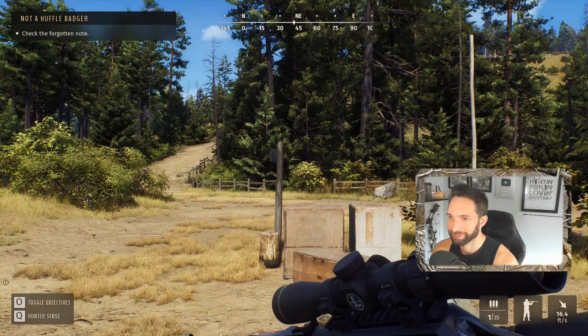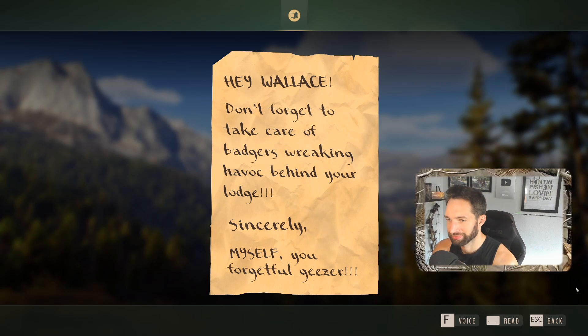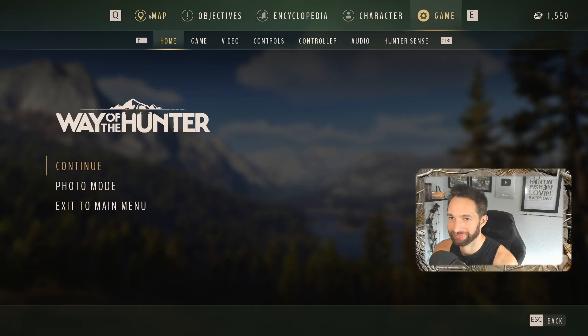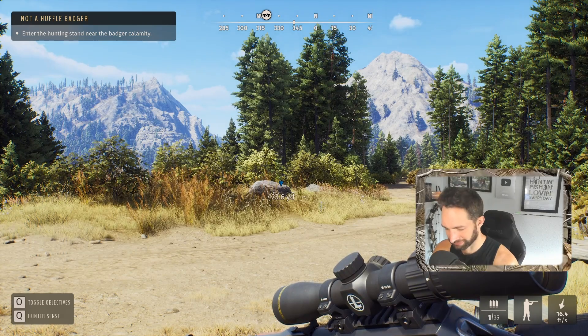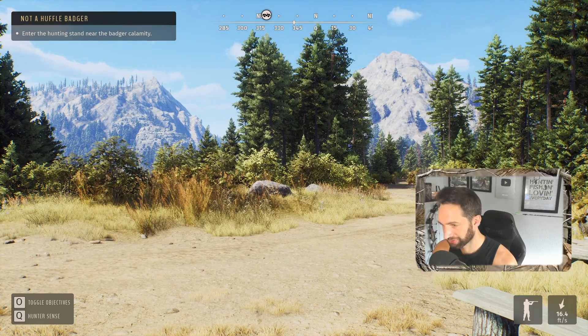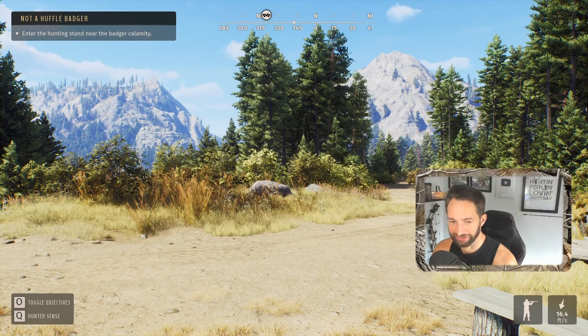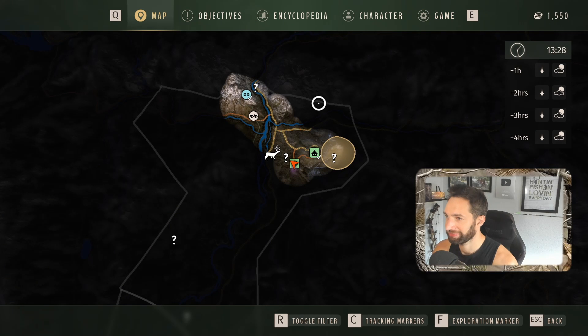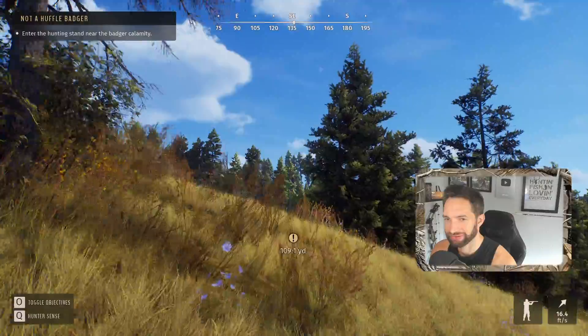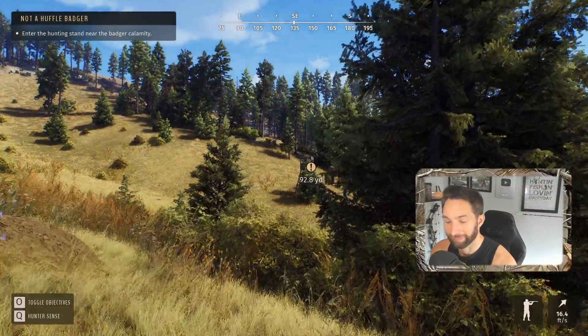Check a forgotten note: hey Wallace, don't forget to take care of the badgers wreaking havoc behind the lodge. Sincerely, myself — you forgetful geezer. I can definitely help out with that. Let's get to the map. I wonder if any of these number keys bring up the map. So until I figure out a way to enter the map we have to navigate like this. The badgers are probably going to be out here somewhere. Here's our stand right in front of us — look at this nice little opening.